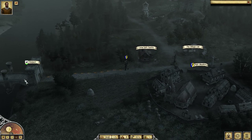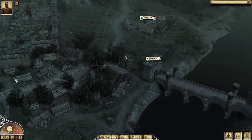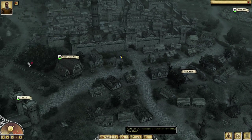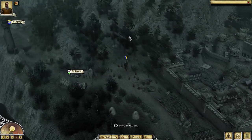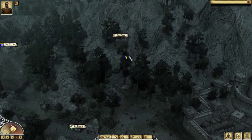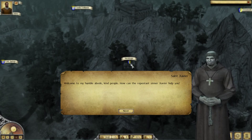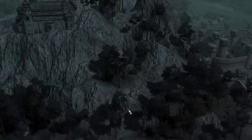It only gets active when you hear the rumor. So what you need to do is go all the way back to the main city, just run past it like this. And when you come here, you see the Hermitage — and here is Savior, the king of thieves. So it took me a long time because I was exploring at the top, and it only becomes active when you come here. And if you talk with this guy, he gives you the icon.